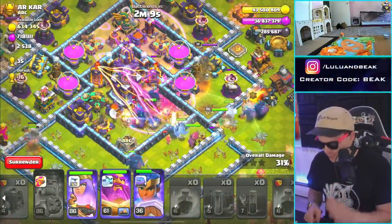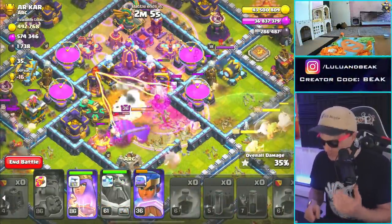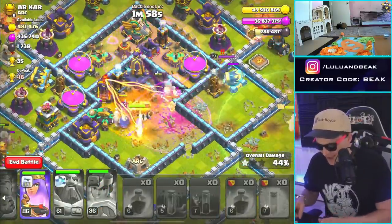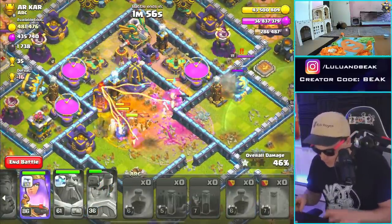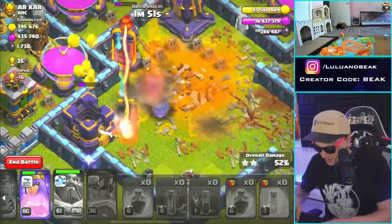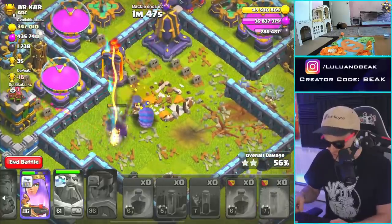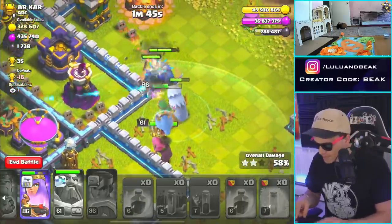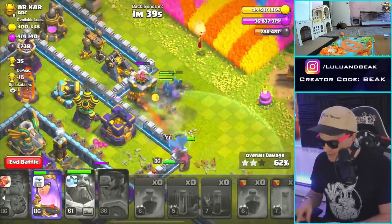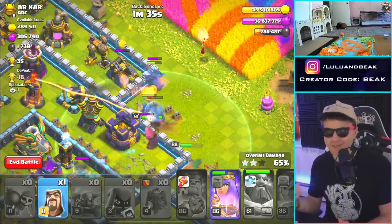Not really sure what just happened, guys, but I thought I had four quakes perfectly — you normally want to bring four quakes. Whatever, it doesn't even matter. Look, you guys just take out a couple more buildings and we'll peace out of here. That right there, guys, is the max Pekka — that was probably from the clan castle. It's about to get shredded, but these ones over here are our Pekkas.